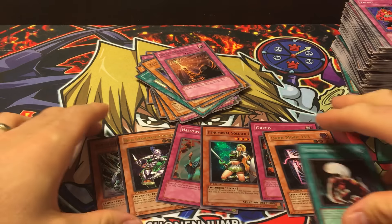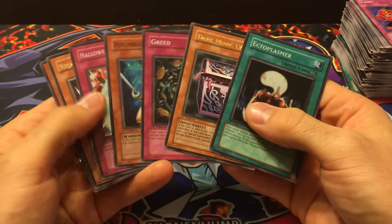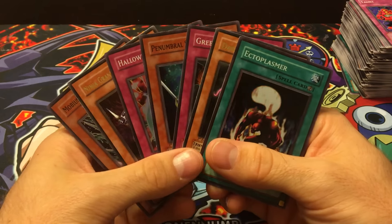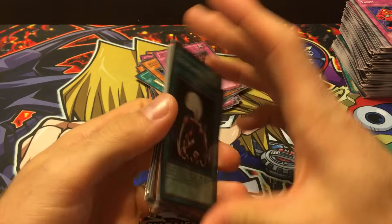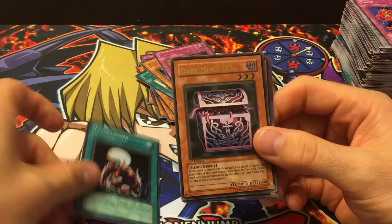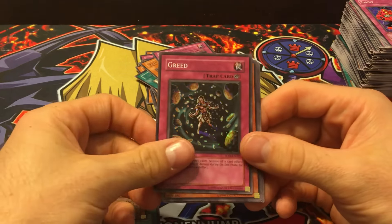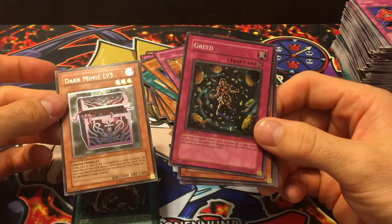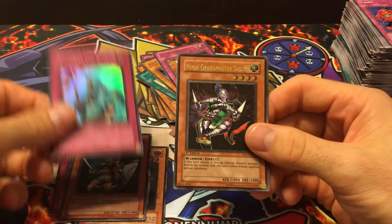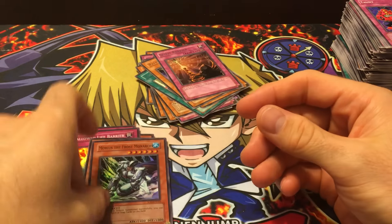That's probably the first box of this era I've opened that did not have an ultra rare — that's kind of weird to me. I think we got an extra super instead of an ultra, which is too bad. Pulls are unpredictable in these older packs. So we got a super Ectoplasmer, Dark Mimic Level 3 ultimate, a Greed, Pre-Emble Soldier Lady, Hollow Life Barrier, Ninja Grandmaster Sasuke, and a Mobius the Frost Monarch.